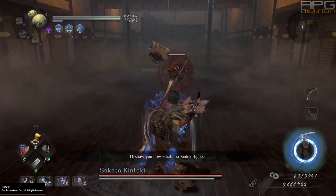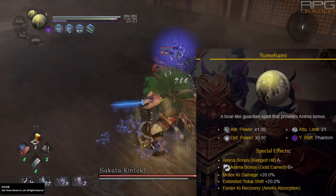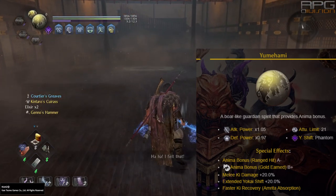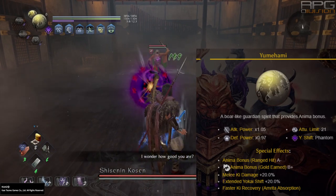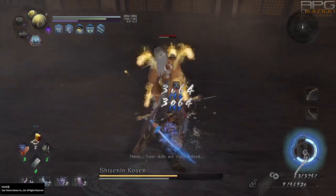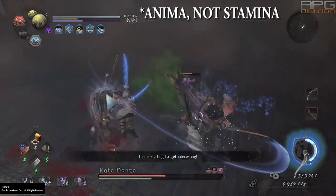Yumehami is a phantom Guardian Spirit that can be used for every build. Faster ki recovery through amrita absorption is great, but don't forget to bring extraction talisman. Note that it does not stack with other ki recovery through amrita absorption buffs. Extended yokai shift by 20% can be really effective during end game with all extended yokai shift buffs from the Shiftling tree. Melee ki damage bonus of 20% is fantastic for almost every build. Anima bonus from gold earned is nice when clearing stages, because you are likely to enter most fights with enough stamina to start off with a yokai ability.